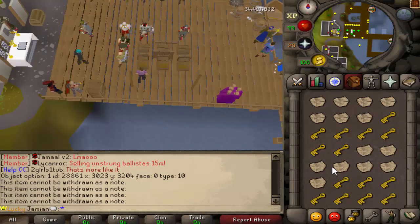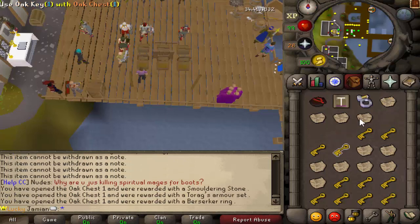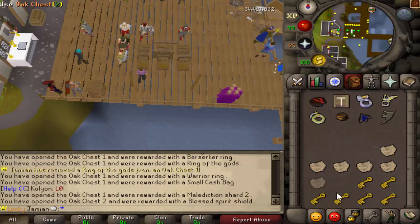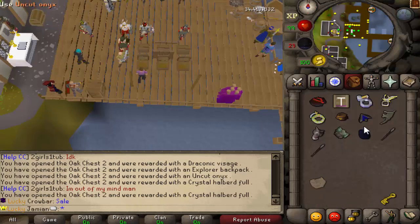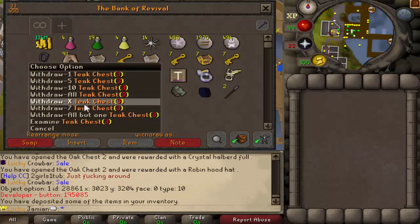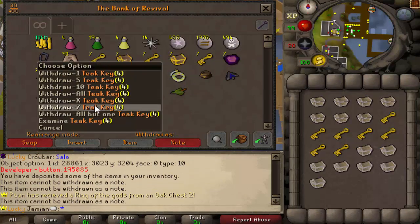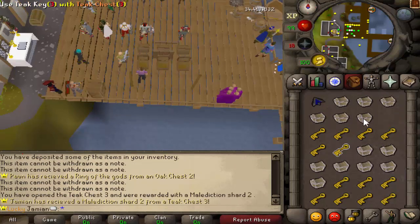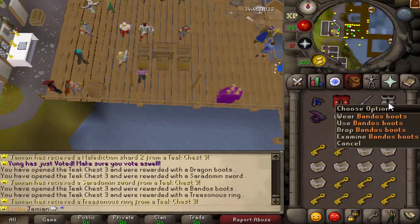It's interesting to see the difference in loot from the first and second run. Yeah, pretty different - especially from the magic chest. I got an onyx as well. Nice! Wait - I just got a mahogany chest from an oak chest - that's a thing? Yeah, that's a thing.